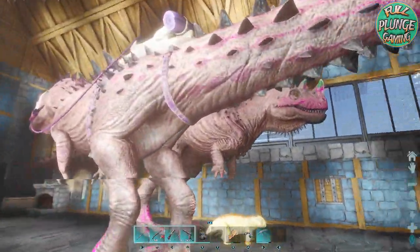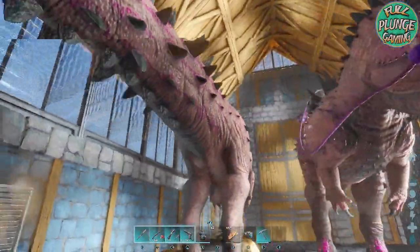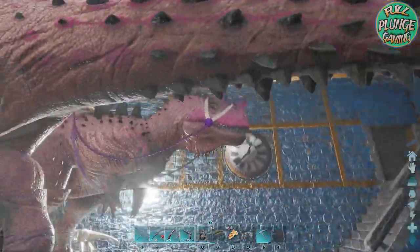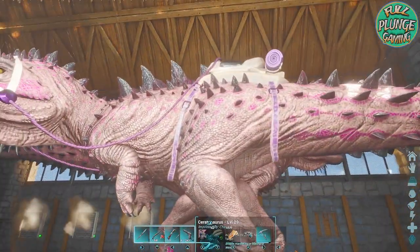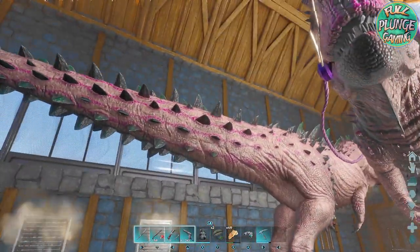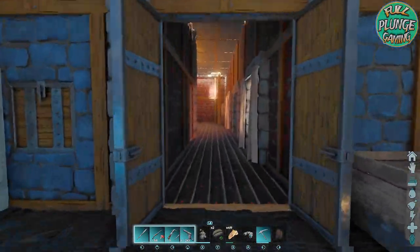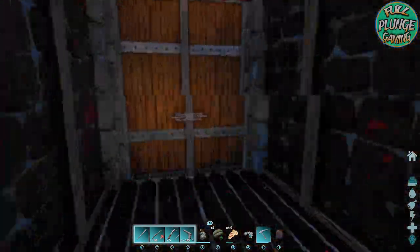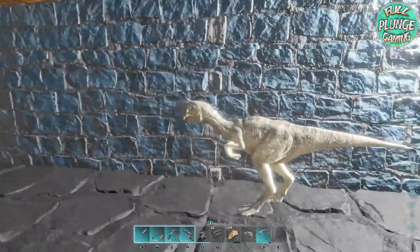I got these two Ceratosaurus and I'm trying to breed this color into an alpha level. The spines on this one are green, the spines on this one are not — they may look the same but I like the green, so I want to breed the green. We'll close that up. We've got a Lysosaurus in there and we have ourselves an Over Raptor.